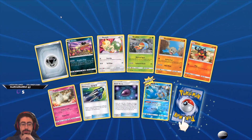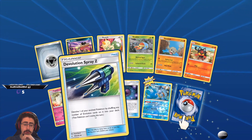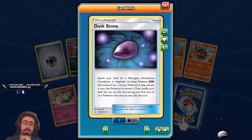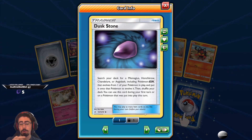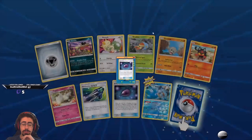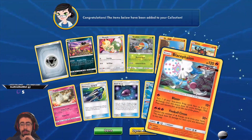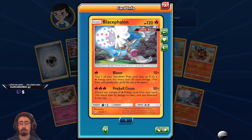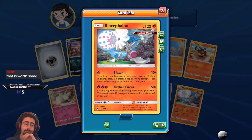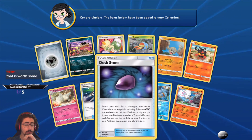Sandile, Meowth, Grubbin, Geodude, Litleo, Togetic. Evolution Incense Z — you evolve one of your evolved Pokemon by shuffling any number of evolution cards on it back into your deck. Interesting! And I've got a Dusk Stone — search your deck for Mismagius, Honchkrow, Chandelure, or Aegislash, including GX Pokemon, that evolves one of your Pokemon in play, and put it onto that Pokemon to evolve it, then shuffle your deck! Very cool — you can use this during your first turn on a Pokemon that was put into play this turn! Quite a nice pick. Wartortle with Solid Shell — nice. And I've got a Blacephalon! Blazer: turn one of your face-down prize cards face up — if it's an energy card, this takes 50 more damage. And Fireball Circus: discard any number of fire energy cards from your hand, this attack does 50 damage for each card you discard! Nice — quite cool to finally pull one of these! The fact that I opened a Dusk Stone and a Blacephalon is quite nice.